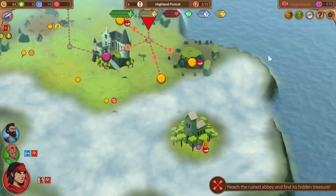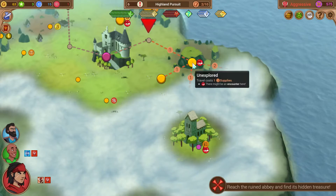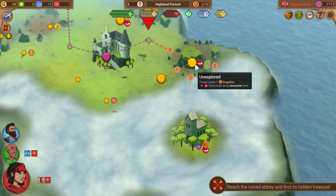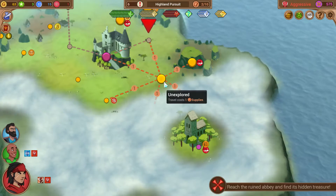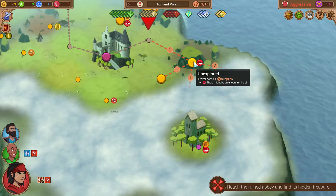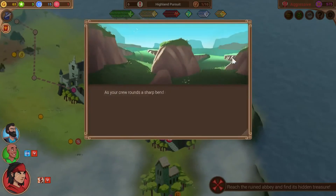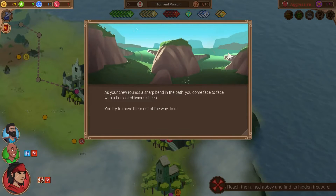Moving on. We have two supplies left. This would show us two new nodes, and this also will show us two new nodes. This might be the hidden horde — probably it's nothing. This is definitely XP and tokens, so we're going for it. Interesting — another purple special node.